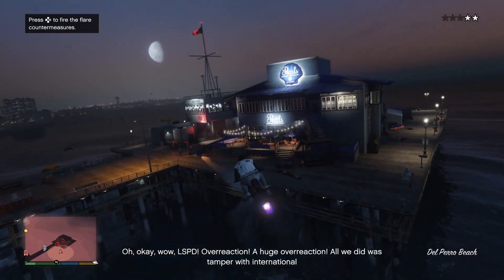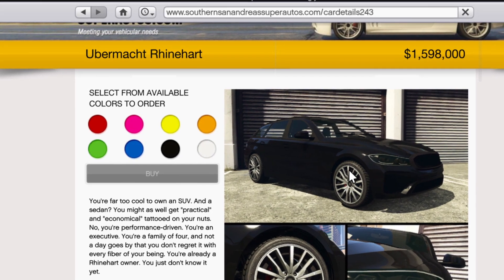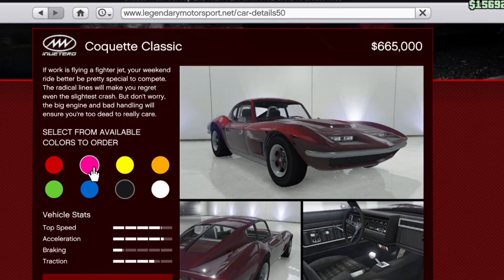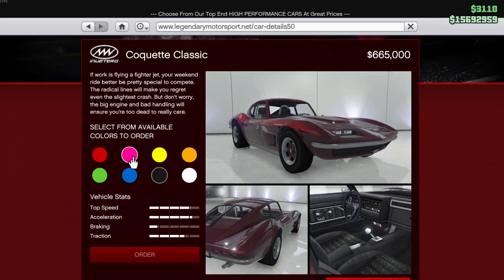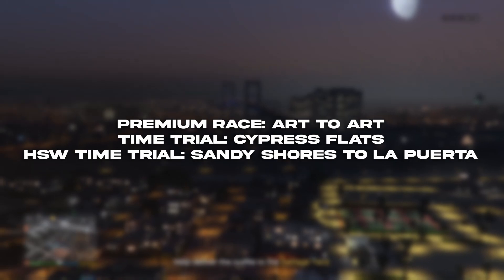Starting with the LS Carmeet, we have the Umak Reinhardt — all you have to do is win a race in the LS Carmeet races for two days in a row, a really easy challenge. The podium vehicle is the Overflod Autarch Classic. The premium race this week is Art to Arts, the HSW time trial is Sandy Shores to La Perita, and the time trial is Cypress Flats.